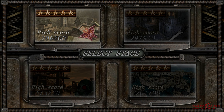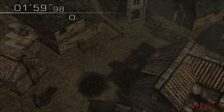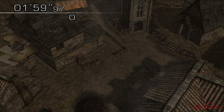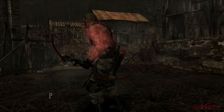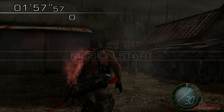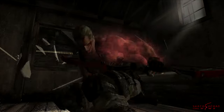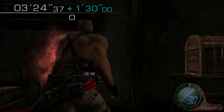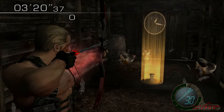We'll start where Resident Evil 4 begins: the village. If you haven't seen my spawn guide for this map, you need to know that in order to spawn all the enemies and get spawning working correctly on the 60fps versions of the game, you need to start next to the tower. Quickly run to the window on the left, jump through and grab the timer. If you've done it fast enough, these enemies on the right will have appeared — if not, you need to restart.